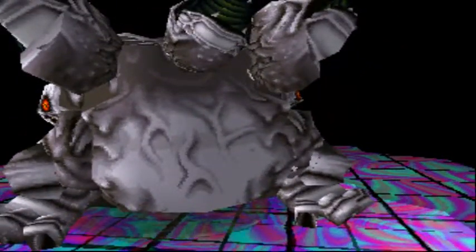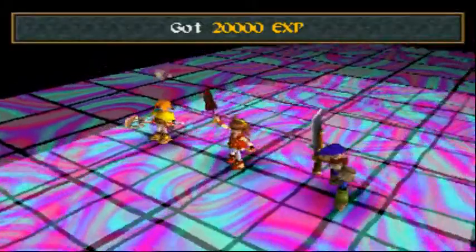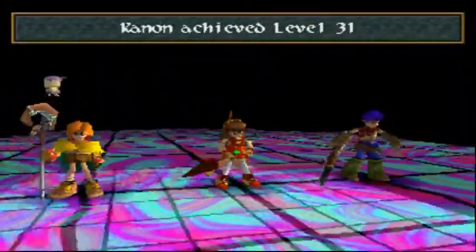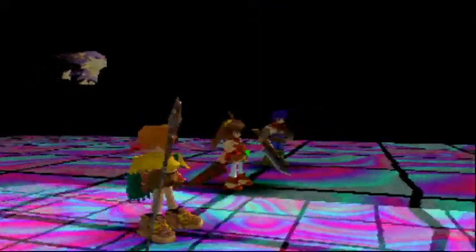This is one of the few times I'll use a two-mage, one-fighter party. But that makes the battle extremely easy. Also, a plethora of experience points. Angela gets 32s for me, 31s, and the Blue Wind for Tim — nice armor upgrade for him.